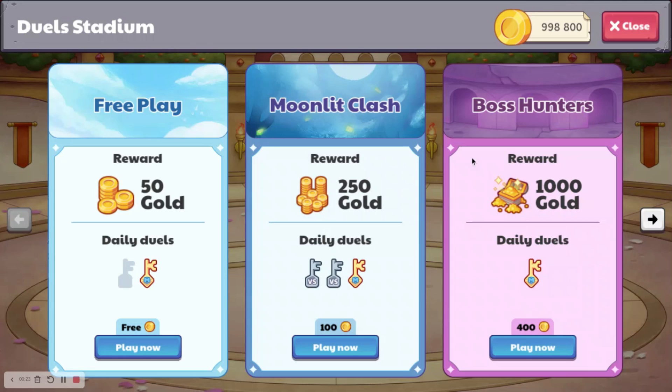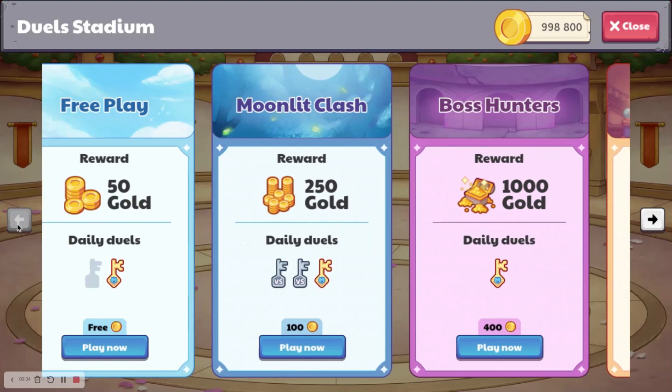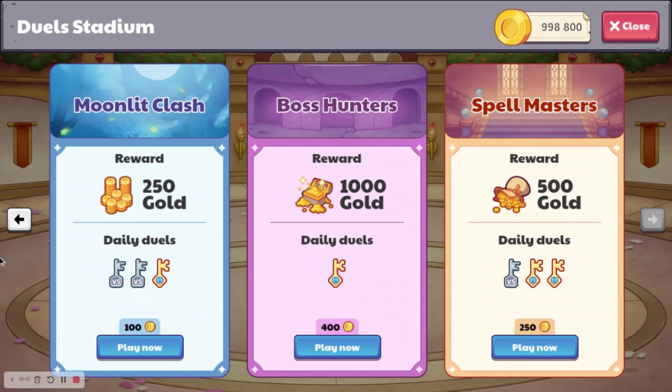We'll go in, and here we are. So it shows you how much gold you have, and then it says Free Play, Moonlit Clash, Boss Hunters, and Spellmasters. For each one, you get a certain amount of gold as a reward - you can get 50, 250, 1000, or 500.